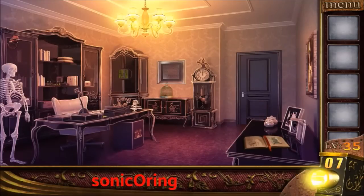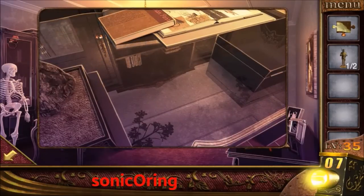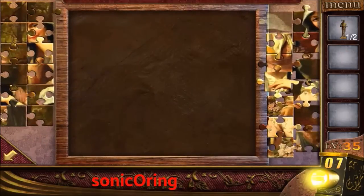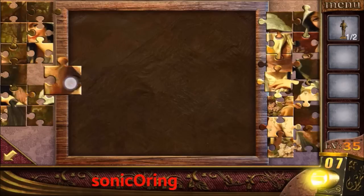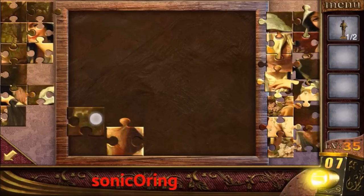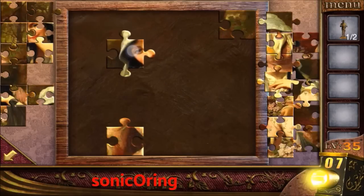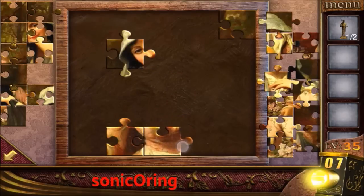Level 35: tap on the left table, get the puzzle piece and a statue. Tap on the right painting, place the puzzle piece, and match the picture. You need to see the connected parts — it's on the bottom.